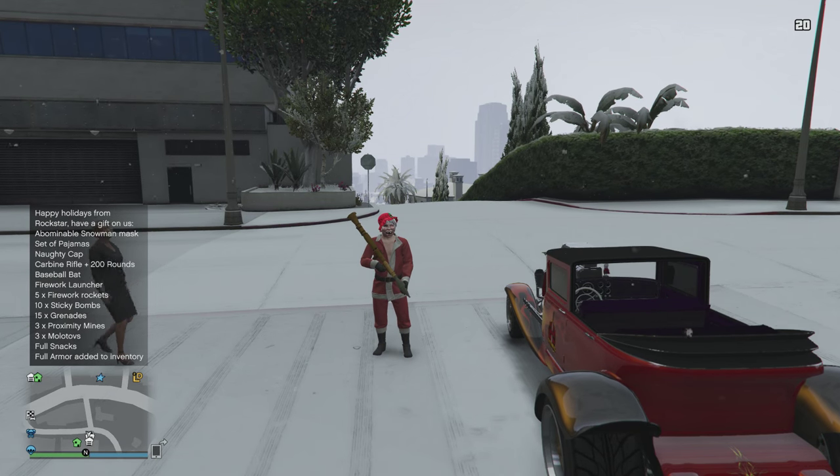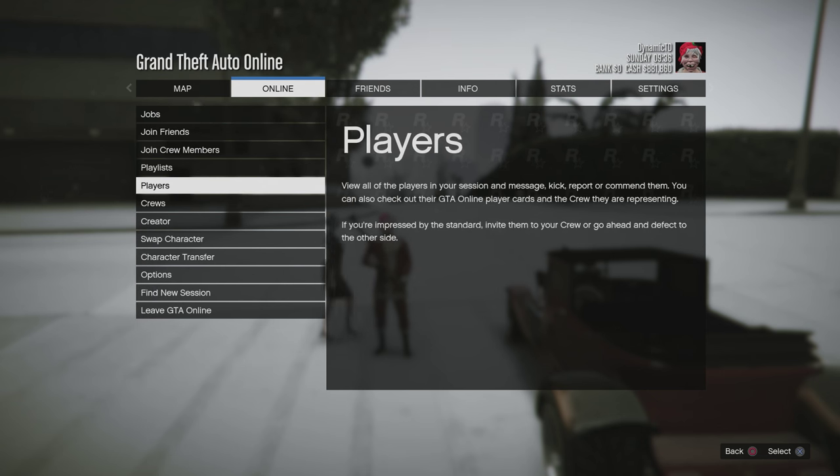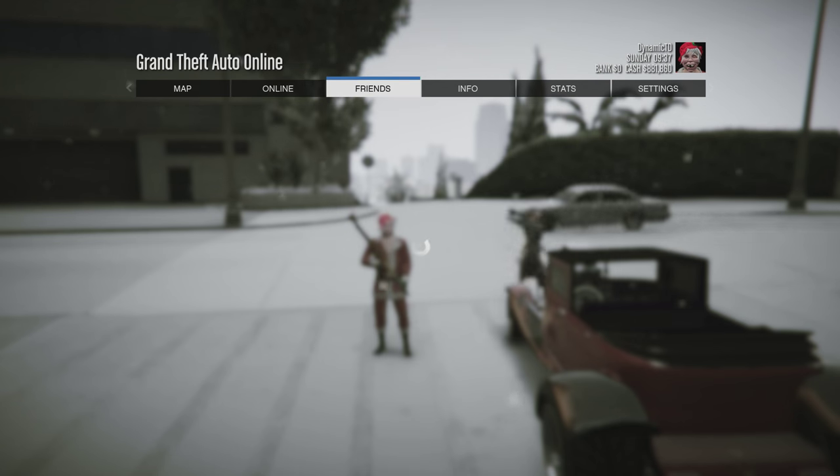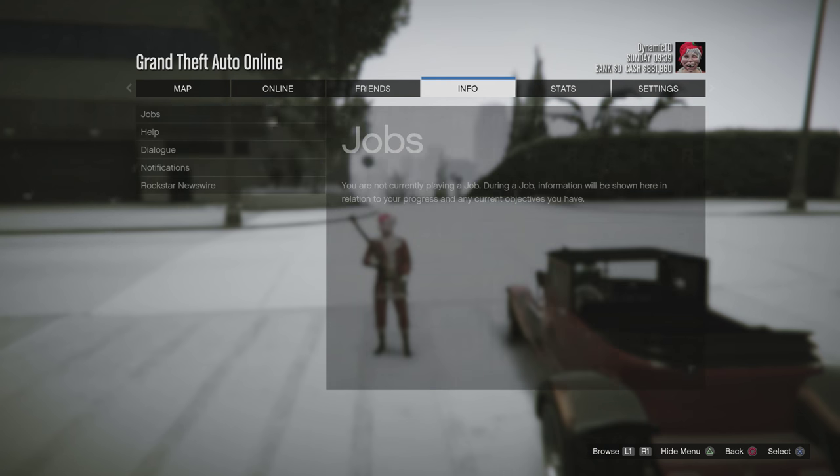Rockstar Games are actually giving out some awesome Christmas gifts. If you log on to GTA 5 right now and actually leave your garage or apartment — you do need to make sure that you leave the garage or apartment to actually get these — you may notice a message pop up on your screen with a bunch of things. Now they are different for everybody.